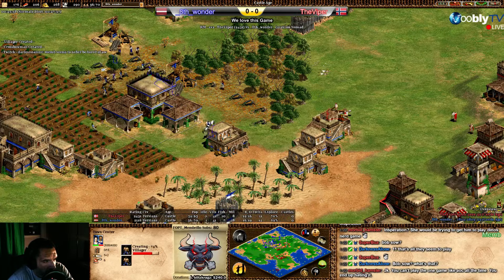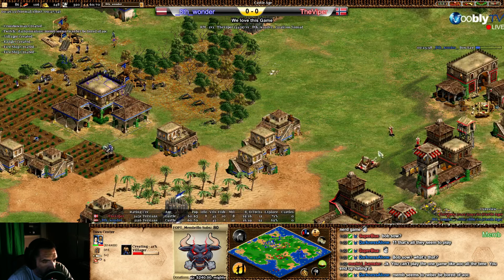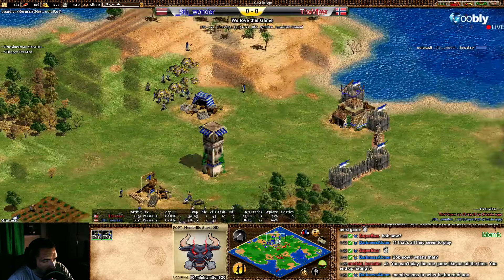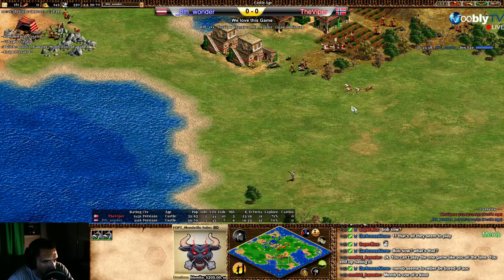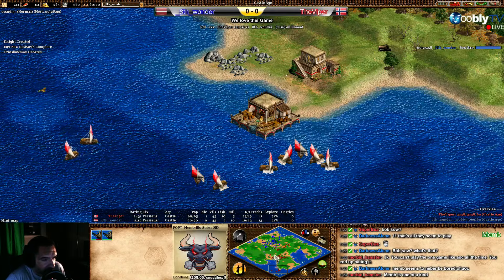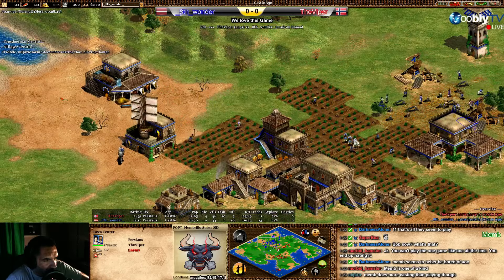Let's see — Viper no no no, Wonder go back, go back! He is back. But this is not the right time for Viper to take down the TC. He's mining stone — doing another TC? No, just one TC push for now. He missed the mangonel shot on the crossbows. Same population. Now doing fire ships — if those fire ships get the fishing ships, Viper's economy is going to suffer badly.